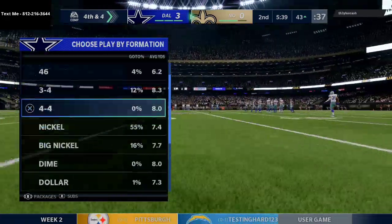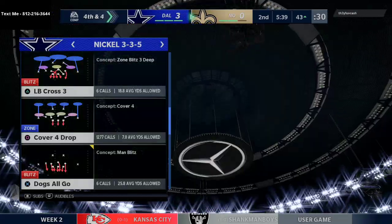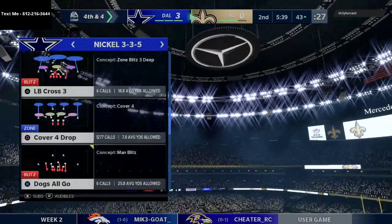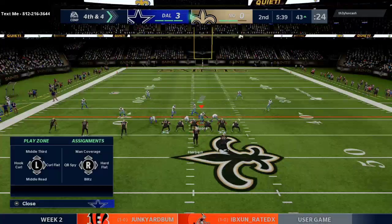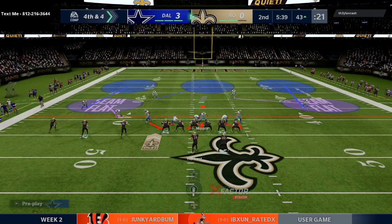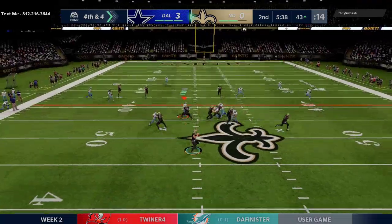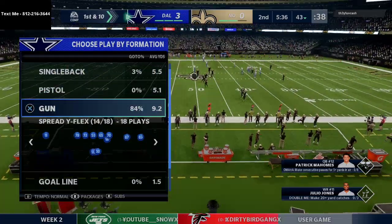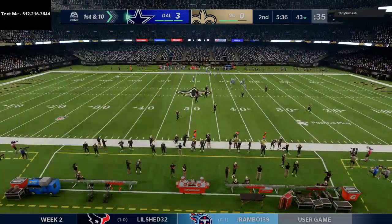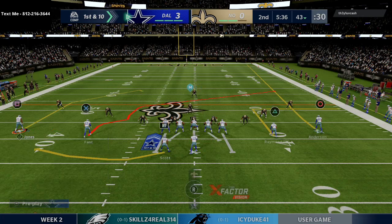4-6 speed is really really effective this year as well. He's got a fourth and four situation, kind of in the middle of nowhere after putting together a pretty good drive. We use the user rush one more time on him and got clicked off our user again — we got really lucky. More ends up making a play and we're able to get the ball back for our offense.